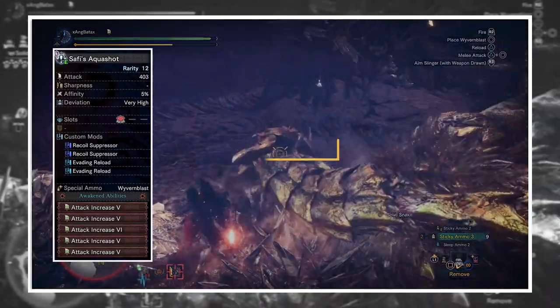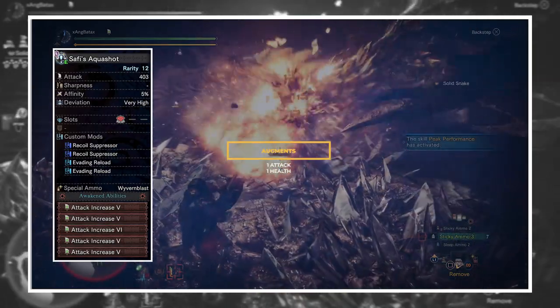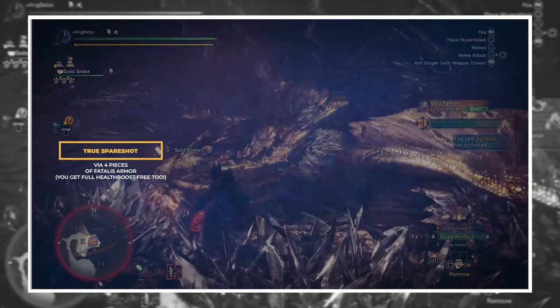The augments will be one attack and one health. The mods will be two recoil and two evade reload. Now that we've discussed what Light Bowgun you need and how it's built, let's talk about armor skills. True Spare Shot via any four-piece Vitalis combination.